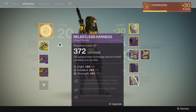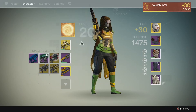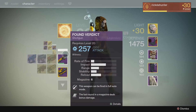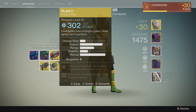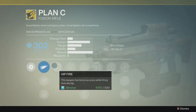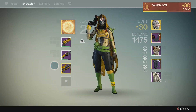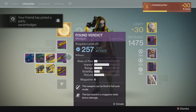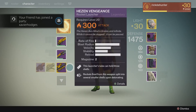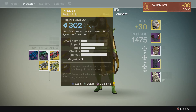They also gave me the updated Plan C. Look at that. I was going to buy this the last two weeks when Xur was selling it, but when he sold it again for the second week in a row, I was like, nah, never mind. But look — they gave it to me. 331 attack. Yay.